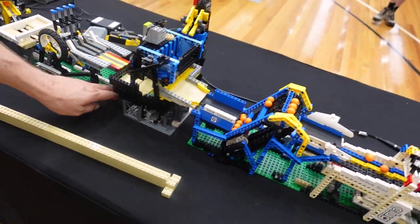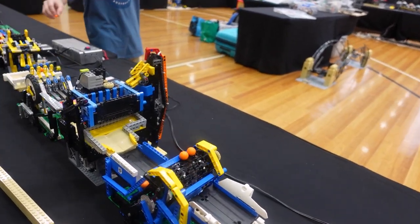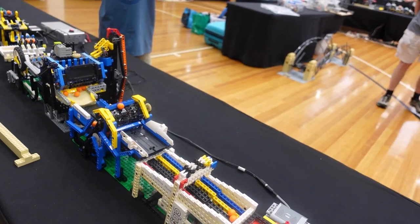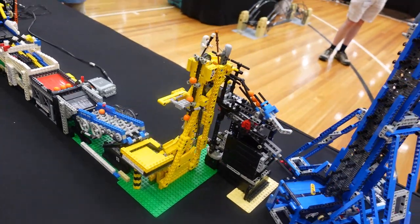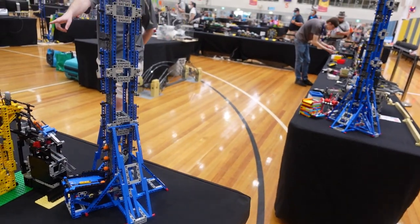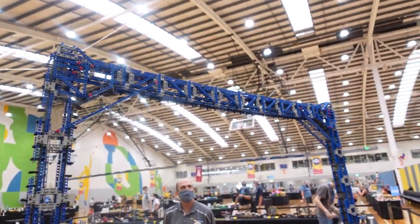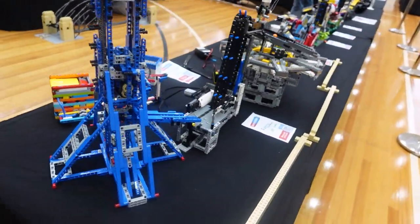We sometimes set challenges to ourselves when we're building, so it's fun to do something a bit different. This one here has an old Mindstorm system — it actually has a counter in it. We are currently up to 537 balls for the last hour or so, so we'll know how many balls pass through the whole layout over the rest of the weekend. Some of these modules have existed for 7 or 8 years. This white one is a couple of months shy of a decade old and is still running. This blue bridge has been packed up and travelled around the world — to Brick Fair and Brick World in the USA — and has been around Australia several times.